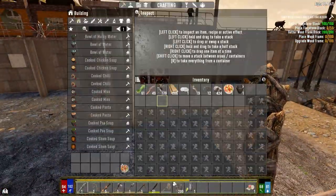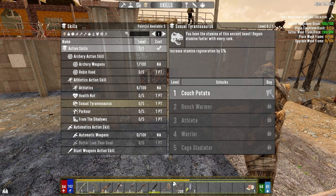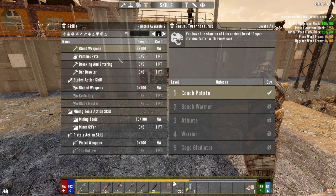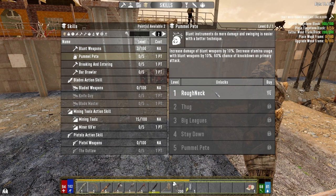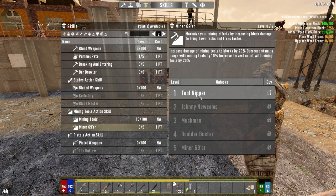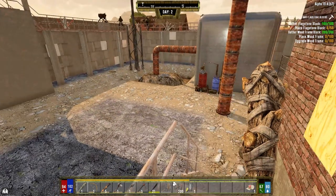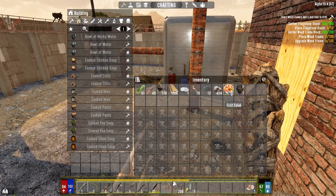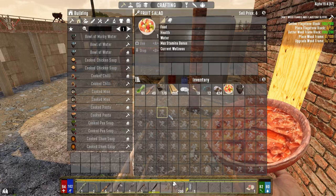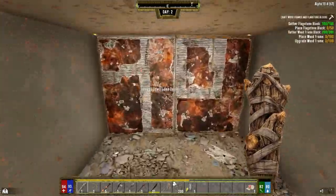Before we take off, let's spend our skill points - we've got three. The first point I want to use is Sexual Tyrannosaurus. Then I want to go down and do Pummel Pete to increase our pummeling damage. And the last thing is Miner 69er to do more block damage so we can get more mining done quicker. I'll save the last one in case we get hit later on and we need more health.